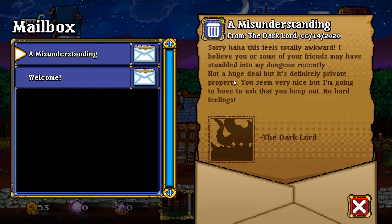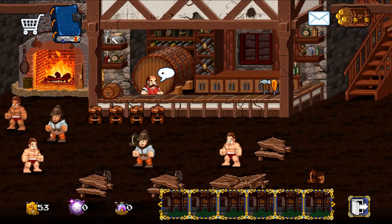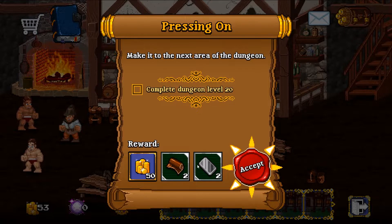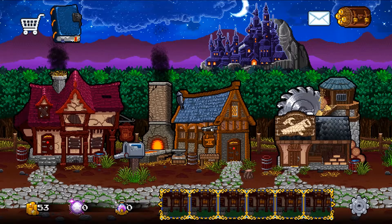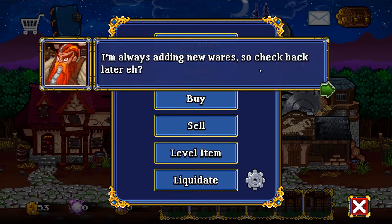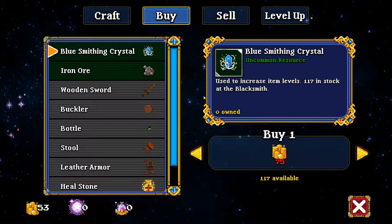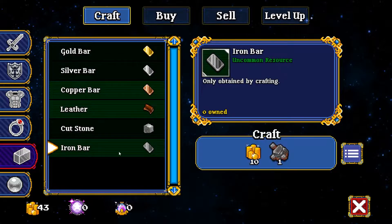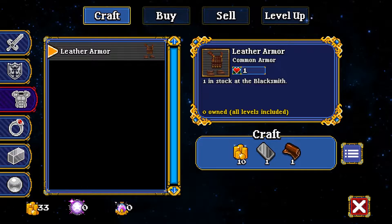We got a letter: 'Misunderstanding from the dark lord. I believe you may have stumbled into my dungeon — it's definitely private property.' Let's talk to the tavern keeper. 'For making good progress in the dungeon, let's keep it up.' We've got some stuff to craft now. The blacksmith also keeps a selection of items and resources in his shop. I want to craft something — I can see leather armor here. It needs an iron bar, so if I craft that first then I should be able to make the leather armor.